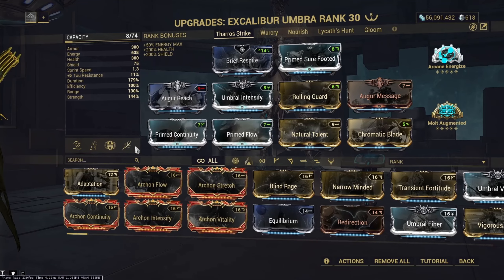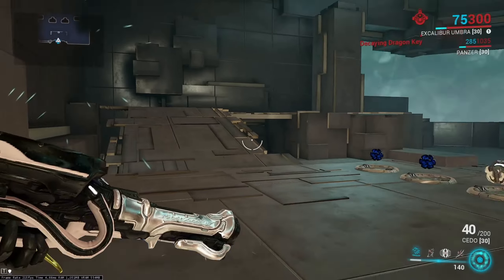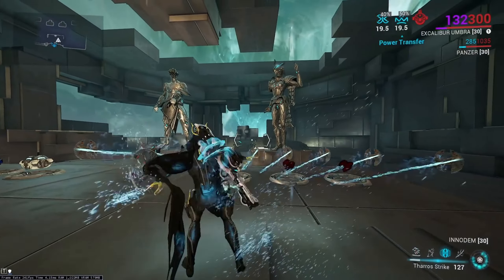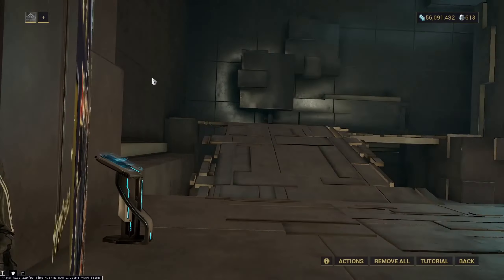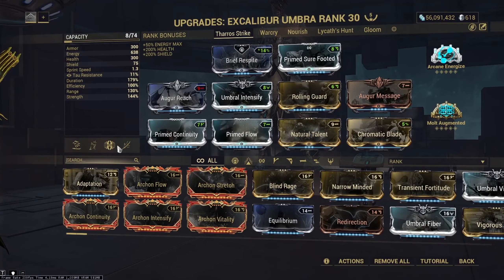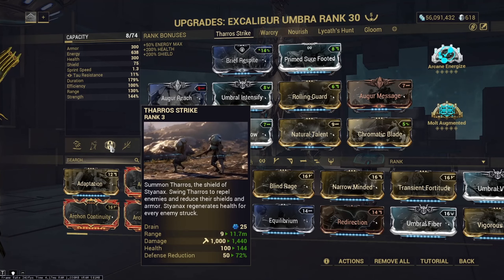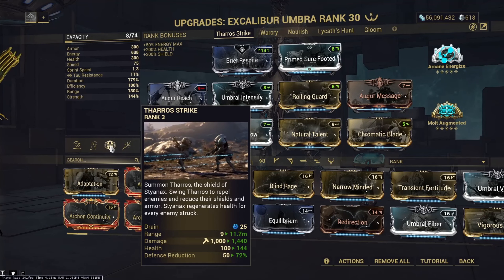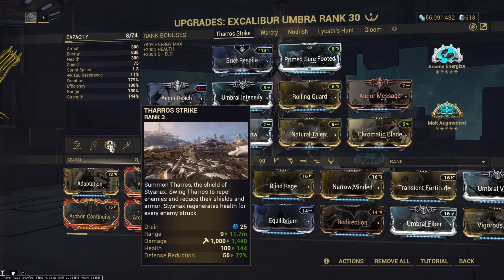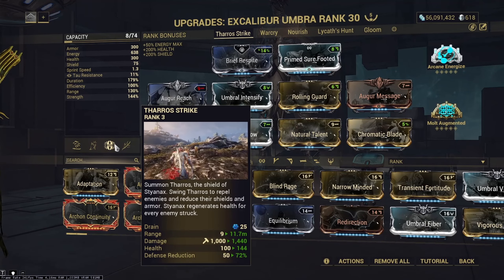With Therostrike, you can also use Natural Talent on top of Madurai, and this makes the ability absolutely instant, giving you so much time to DPS enemies. You want a faster ability to make full use of your shield gate frames, as you don't want to be caught in loops of shield gating and then not being able to kill all of the enemies, spamming Therostrike over and over, not killing anything, running out of energy, and dying.